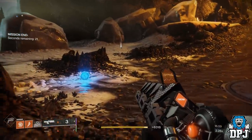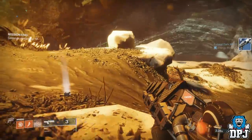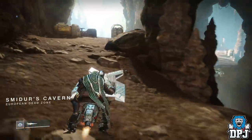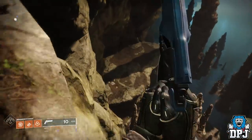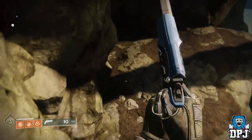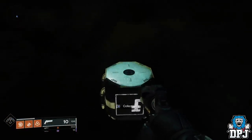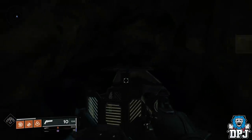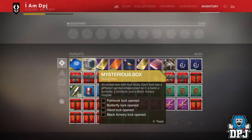There isn't much to do with Black Armory content in my opinion — I'm going to make a review video on it later. We've got the Mysterious Box, which is found within the Volundr Forge; I posted a video on that on my channel. It's the start of an exotic quest where you pick it up from a loot cave and go out to find keys. I believe there's a key for each individual Forge — there are four Forges and four keys — so we will see how that exotic quest plays out.